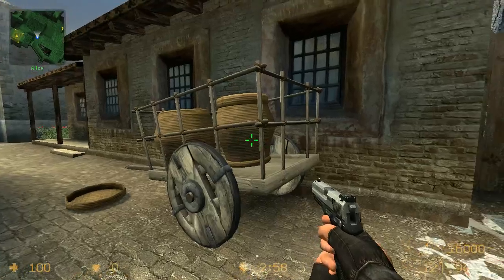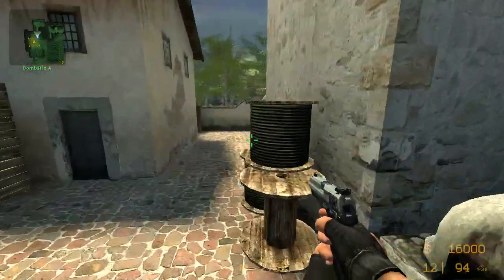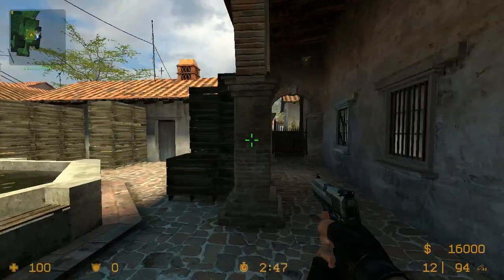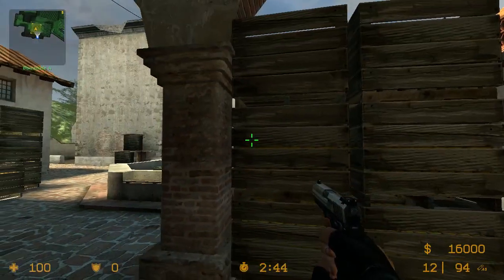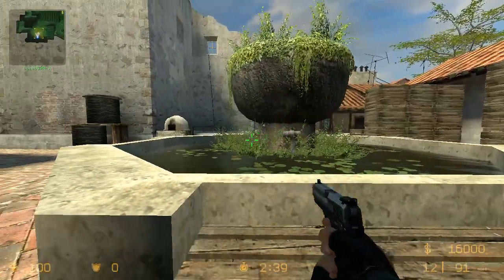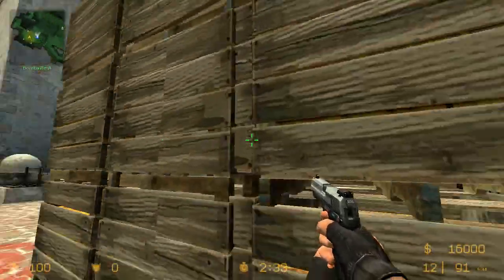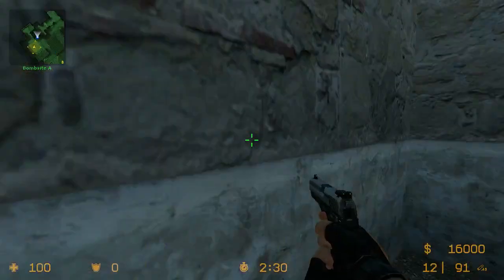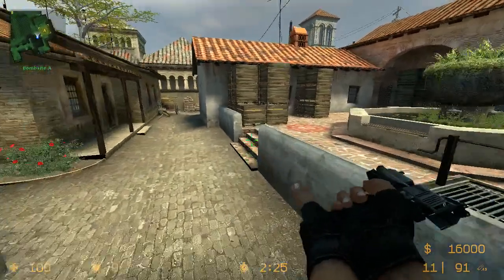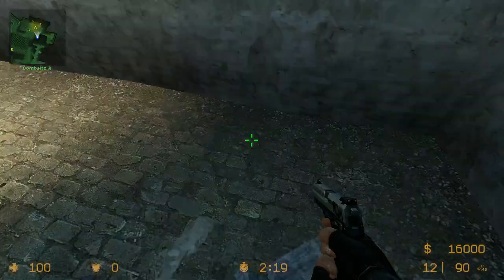Car at Banana. People call this Trailer because people sit behind it and can look at Spindles. This is called Spindles right here — it's a good spot to look towards the Trailer. This is called New Box. The old version of DE Inferno did not have this box here, so people call this New Box. This is called Well. This is called Oranges, Close Oranges, Back Oranges. This is called Generator because there used to be a generator here. As a CT you'd say, 'There's a guy at Generator.'